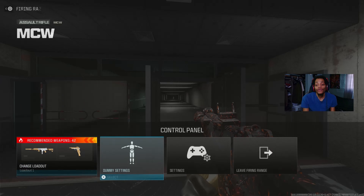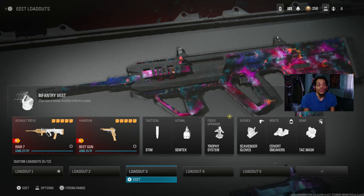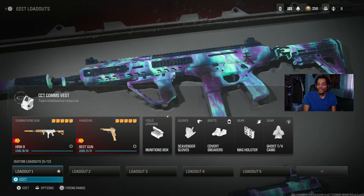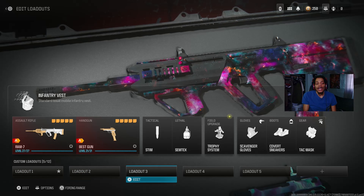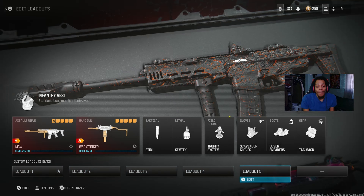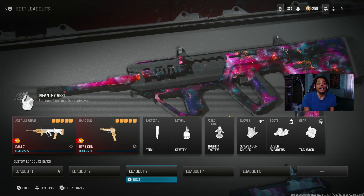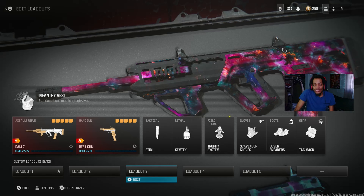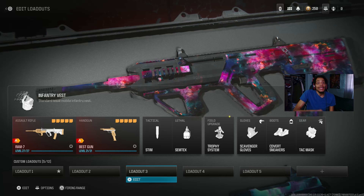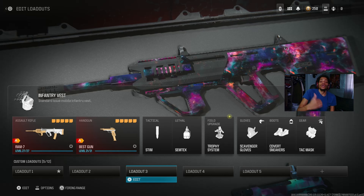That wraps up the full top five broken class loadouts: the HRM9 SMG, the Taq Revolver LMG, the RAM-7, the WSP Swarm which got buffed, and the MCW Aftermarket Pack which also got buffed. The RAM-7 got buffed in Warzone but not multiplayer. These guns are so good — let me know if you pop off, drop a nuke, and tell me what you think about these classes. Try them out and get the kill feed advantage. See you guys next time.